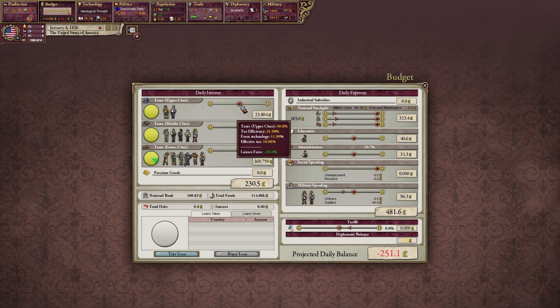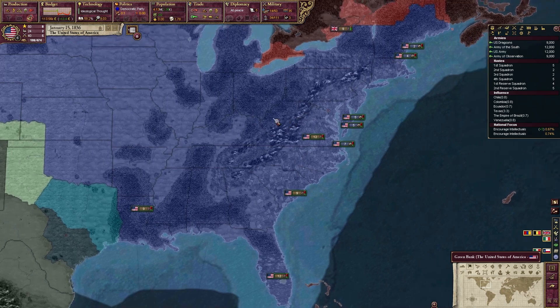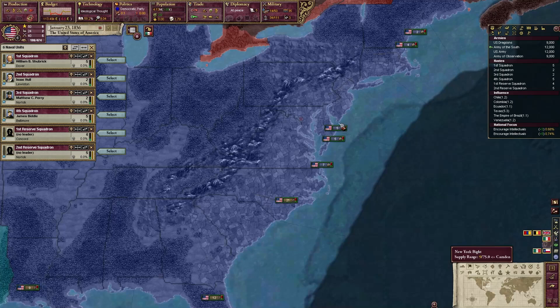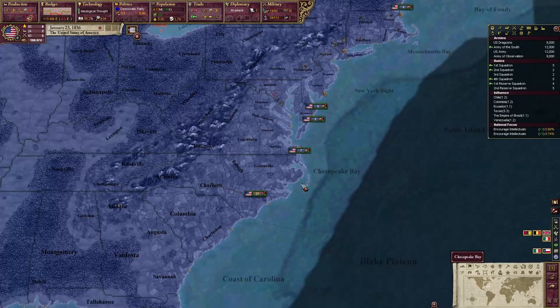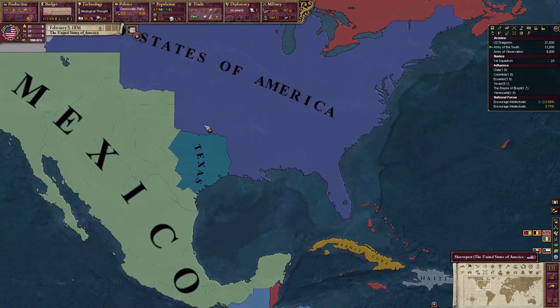Prussia gobbles up Hanover and they form the North German Confederation soon after — all interesting stuff. Let's unpause — actually I lied, we need to get our stuff sorted. We cannot raise taxes, which is a bummer. What I'm going to do is cut my spending here and crank military spending up. Tariffs we don't want too high because we want our capitalists to be able to import goods. We have plenty of money in the bank so we're not super worried about things being a little unstable initially.